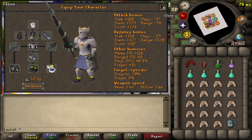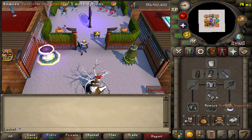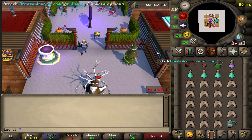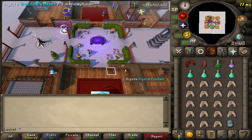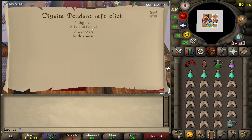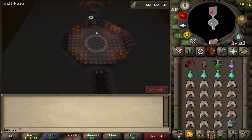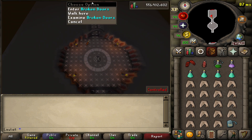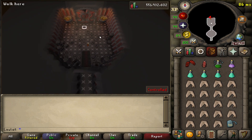As for the inventory, we have our dragon claws for the spec, our max cape for teleports, a divine super combat potion and super anti-fire potion, 4 prayer potions, sharks, and a rune pouch to store the runes that the rune dragons drop. You could also choose to bring alch runes if you want, but since this is going to be sort of a loot video, I'd rather just save all the drops for the end. We used our mounted Digsite pendant to teleport to Lithkren, and this is where the rune dragons are — simply make your way north and you'll see them shortly.